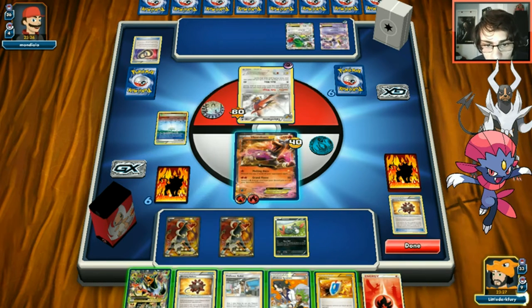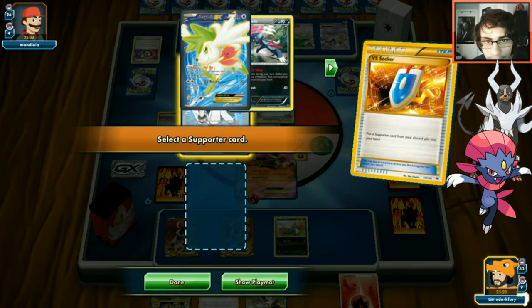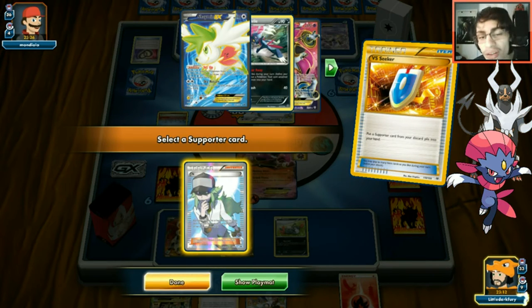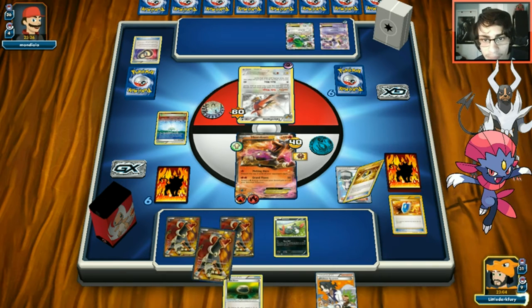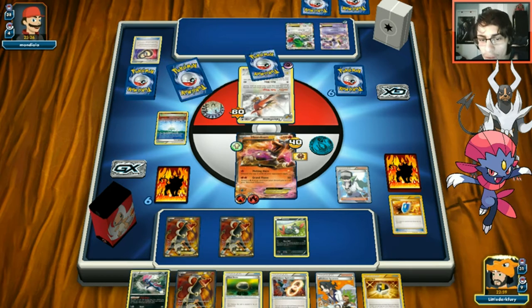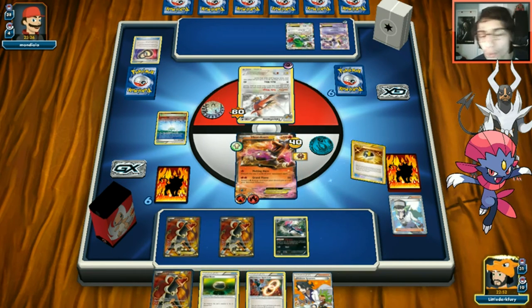We get an N off a top deck. Opponent took two cards so that's the issue. We get 70 and could knock out Mewtwo but we go for the N instead. We find a Spirit Link and Houndoom - good hand. We do have to get rid of Float Stone but we have Eco Arm so it's not the end of the world.